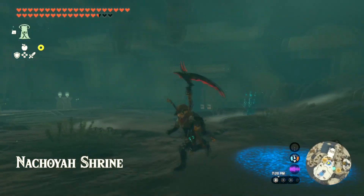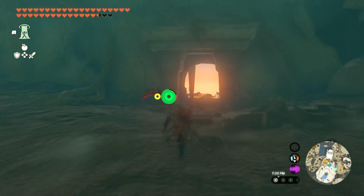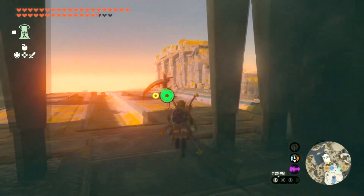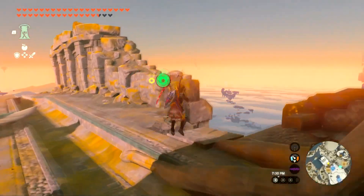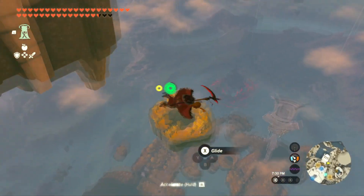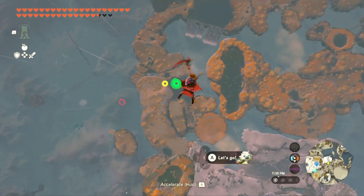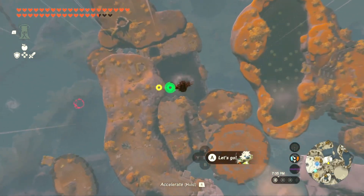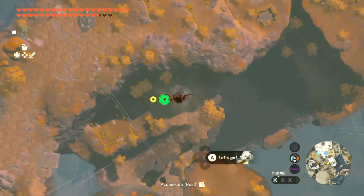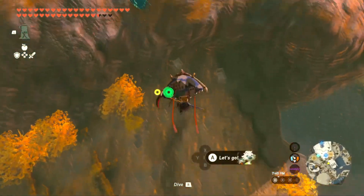I'm starting from this shrine right here, just to give you a good starting point so you don't get lost. So let's just go out here and we're going to jump off this thing. I'm going to dive down now. I believe it's just straight down, so we're just going to go straight down until we see those mining tracks. See that track off to my left? So it's just here to the right a little bit.